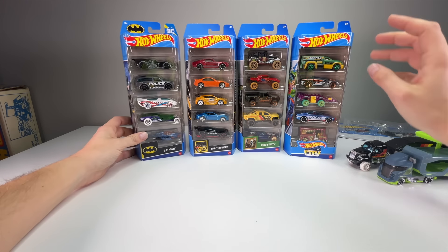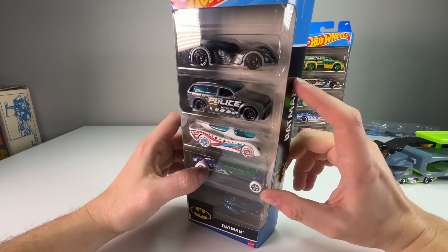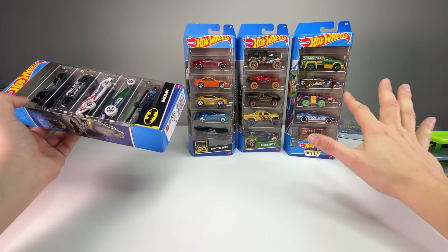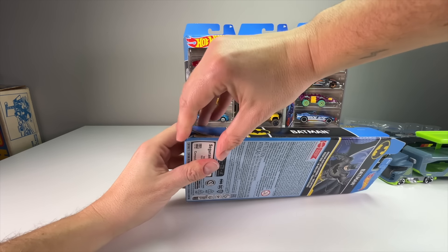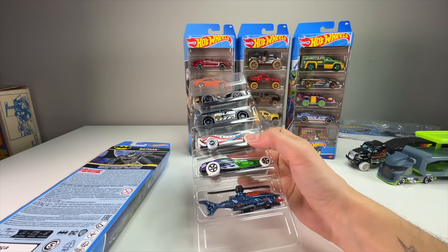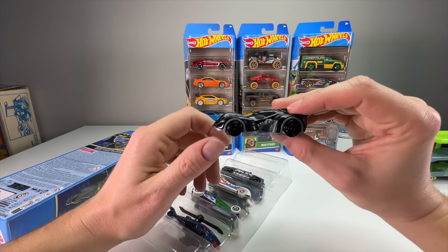Alright, let's get into the five-packs. First up — the Batman five-pack. I'm a big Batman fan and I usually buy all the Batman five-packs. I'm one of those people buying all the same Batmobiles, especially the '66 Batmobile because it's one of my all-time favorite castings. This pack has the Arkham Asylum Batmobile, the Bat Copter, the Boombox, the High Roller, and Power Pistons. No new castings in here — I don't know if they've ever released a brand-new Hot Wheels casting exclusively in a five-pack.